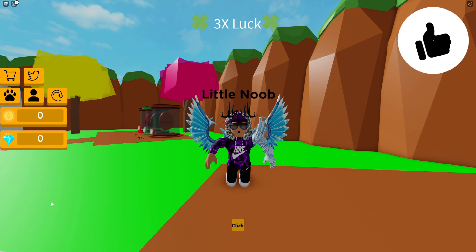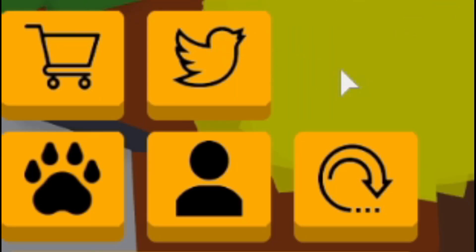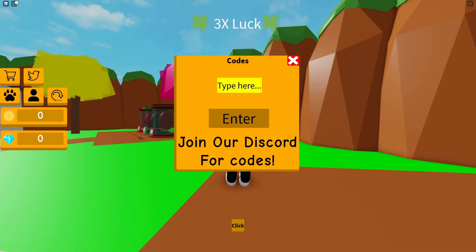If you do not know already, in Tapping Eggs to claim codes, you're going to want to go to the left where the Twitter icon is, click on that, then enter the code when it comes up. These are in no particular order, so let's just get into it.